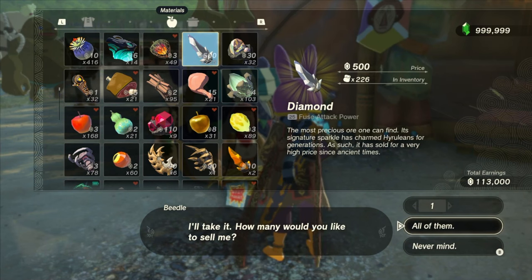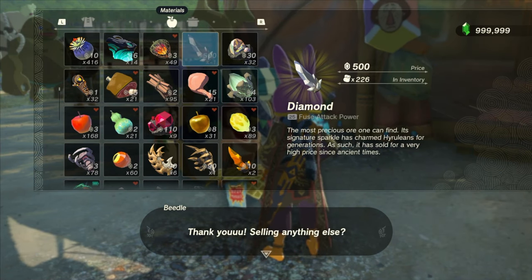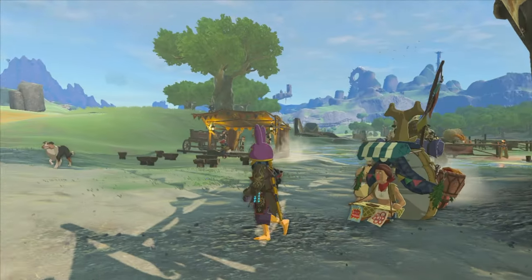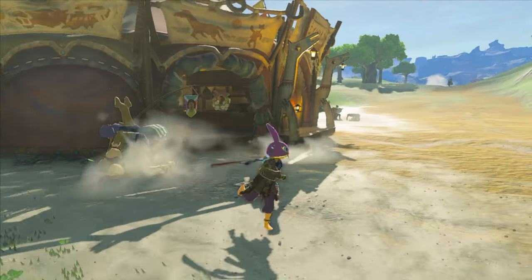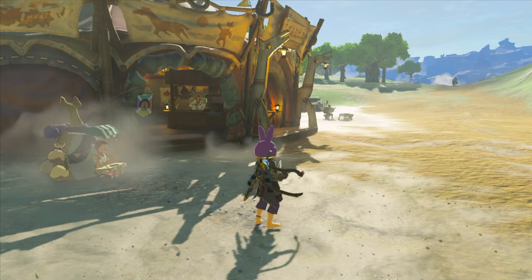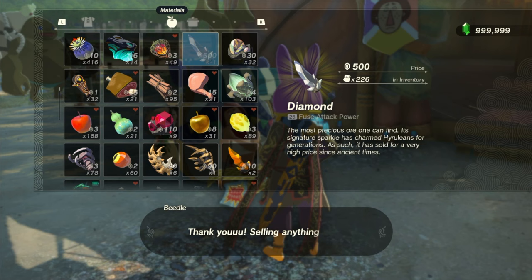From here, just talk to the shop vendor and sell your items as many times as you want. When you're finished selling, close the shop and go back into your menu. Unhold all your items and you're done. You should see that all of your items have the same quantity as before you started. And that's the Mineru method.